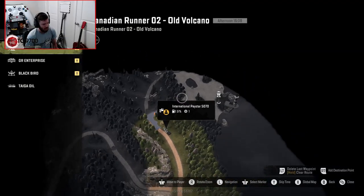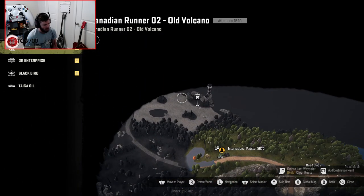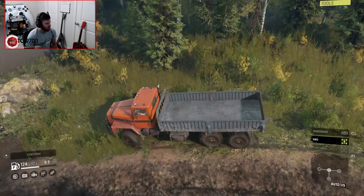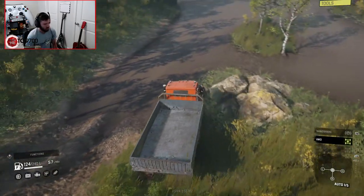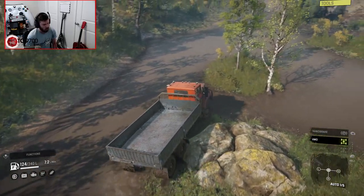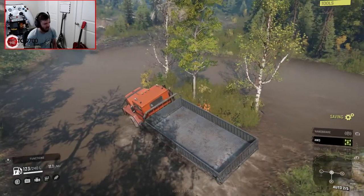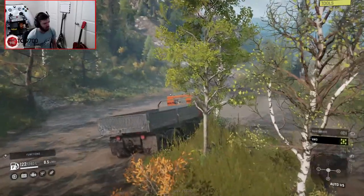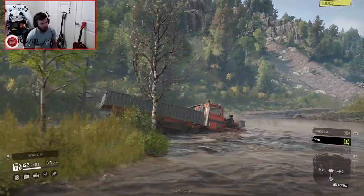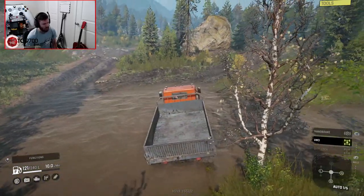Alright, where are we at? Lighthouse! Oh, that's super cool. Let's make our way — well, that doesn't look too deep. Famous last words. Oh, it's not bad — we're doing this in automatic mode with the diffs unlocked. Look at that — that's like a mudslide or rockslide, something like that. That's pretty interesting.